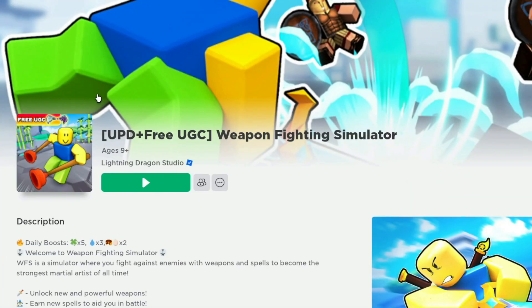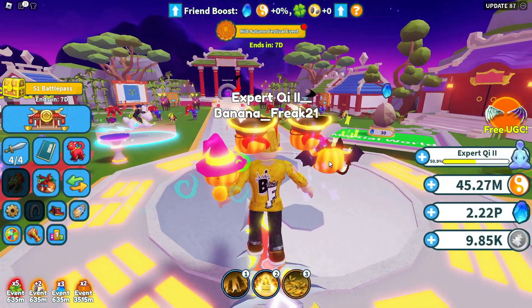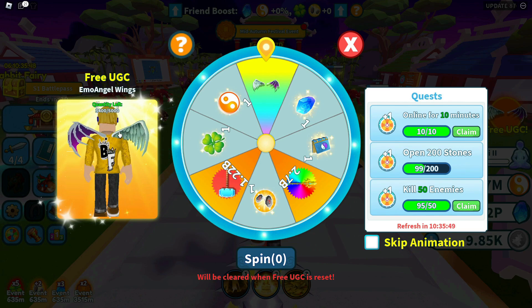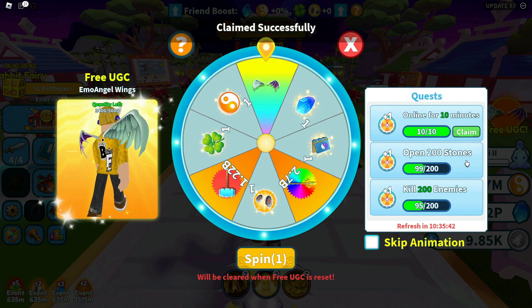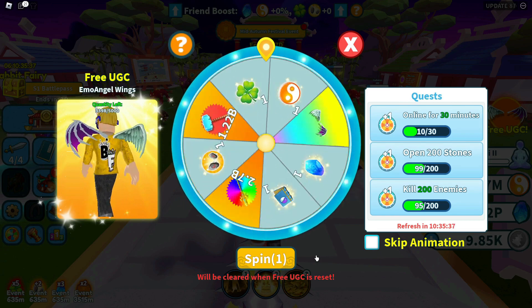Join Weapon Fighting Simulator. Winning a free item in the game depends on your luck. To earn the free items, you have to grind a little and play the wheel spin game. When you spin the wheel, close your eyes and pray because you will need it. Good luck and have fun, guys!